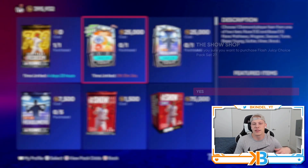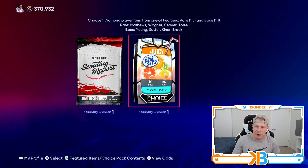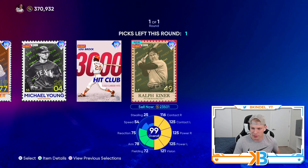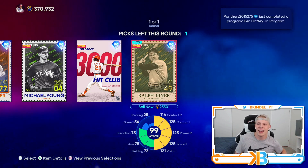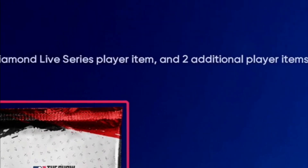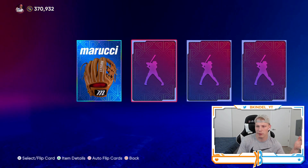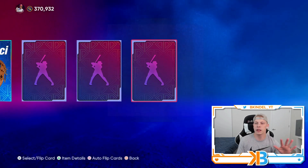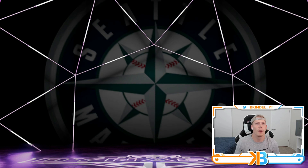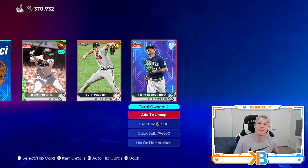We still got this flash sale for an hour and a half, so we're gonna open it up — 25k stubs. We got a scouting report pack and a 25k flash sale pack, and we get the base round. I'm gonna take Ralph Kiner — selling out at 23k, so you don't lose any stubs. The scouting report pack contains one diamond equipment and one diamond live series player item. We get a glove worth 5k, that's fine. Then we finish with purple lights — base round, and it's J-Rod. So in total we made about 8k from this pack.